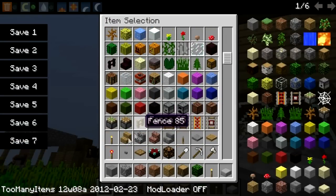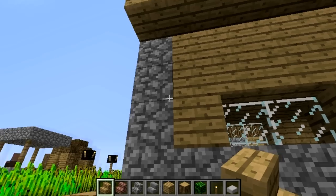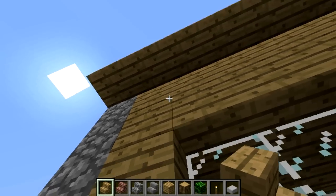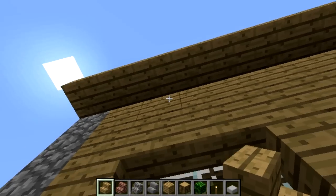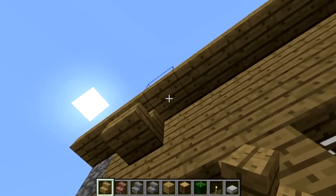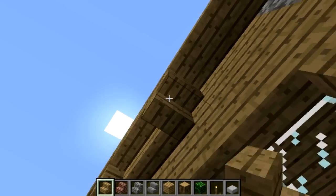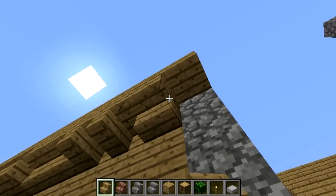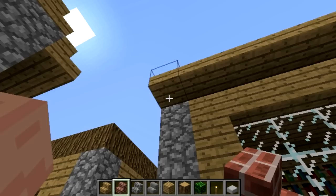But another notable change in this snapshot is, finally, for all you awesome creative builders out there — upside-down stairs. Now it's not an actual dedicated block; you just use normal stairs. It's preferred that you click the block above that will be affected. If I click the block upside over here — there we go. That is so awesome.